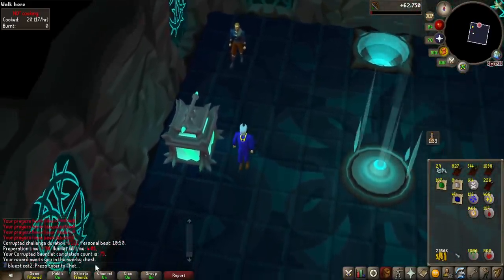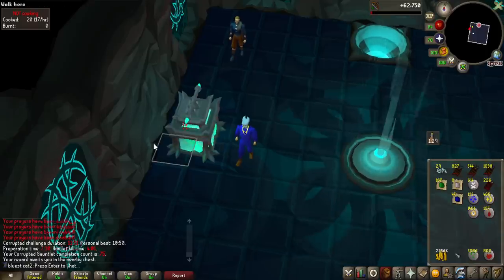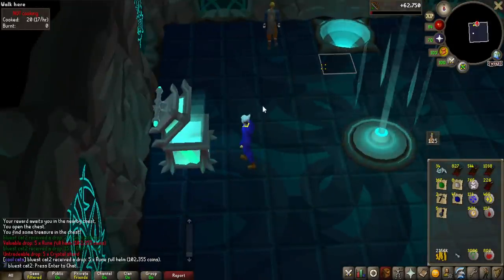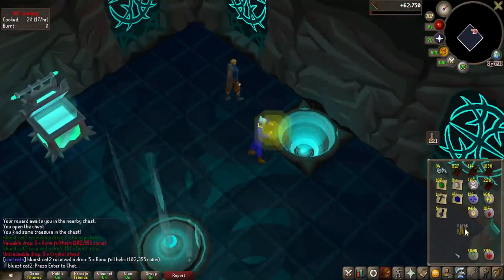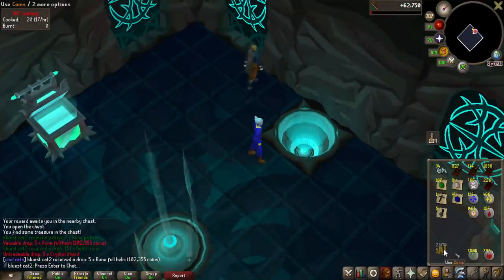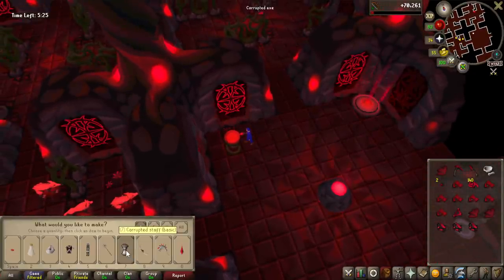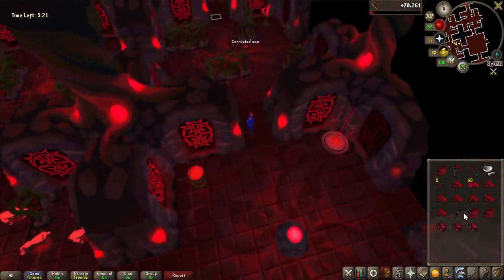I've done 20 so far and only got one good drop. Let's see what we get — 75 and some alky balls as usual. I'm basically just instantly alching all the things I get and so far I've got 2.4 million, which is definitely not bad. I've been doing corrupted gauntlet a bit now and then and stacked up the KC casually.